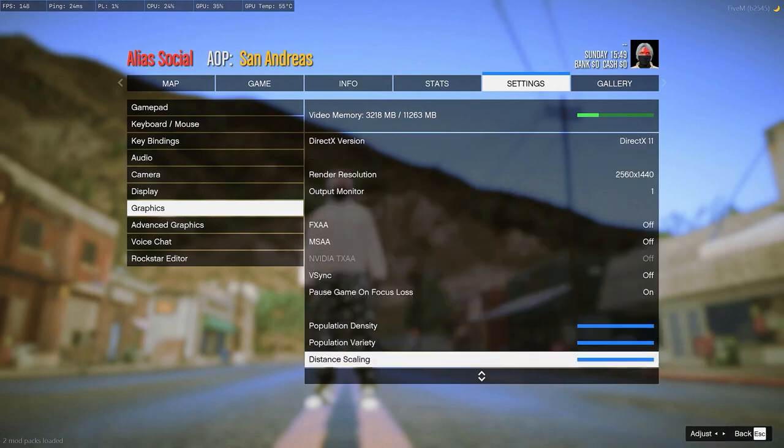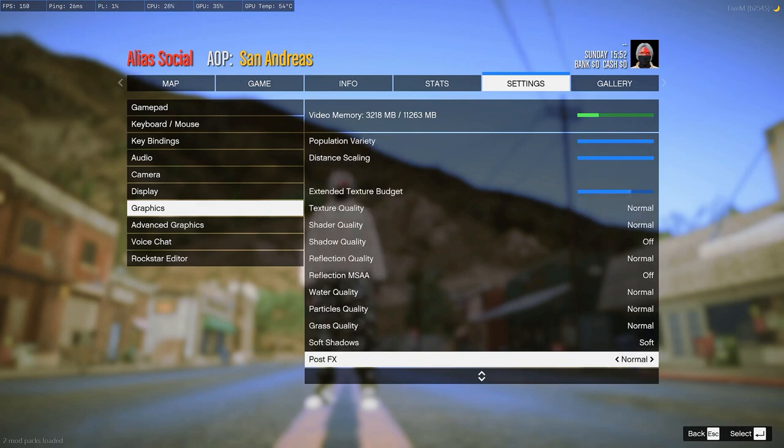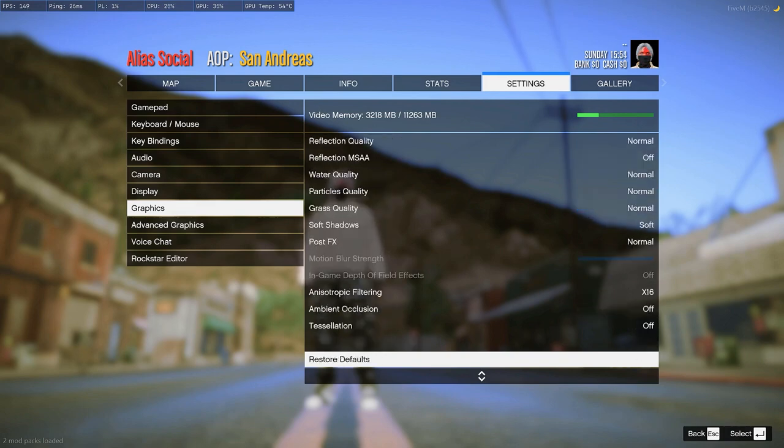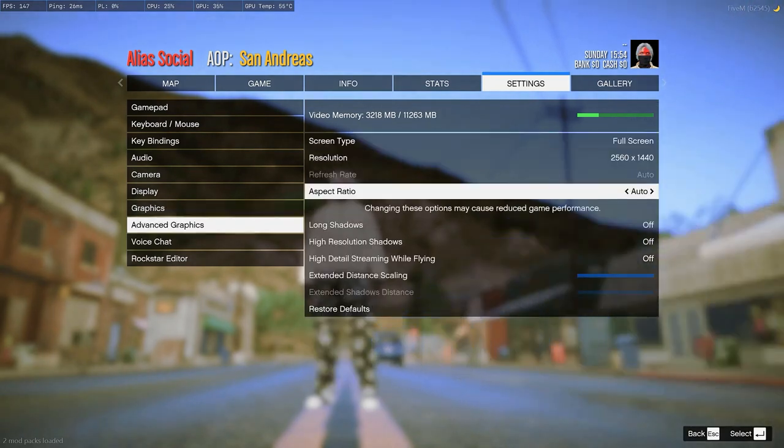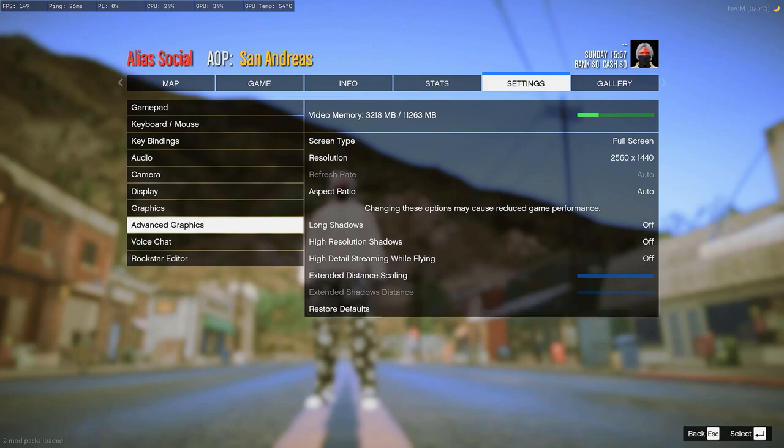For resolution, don't put it on 1440p — just put that on 1080p or 720p. Put all your settings on normal as well. Your ambient occlusion you want to put that off. Your v-sync put that off. Your long shadows turn off. High-resolution shadows turn off. All the shadow settings you want to turn off.